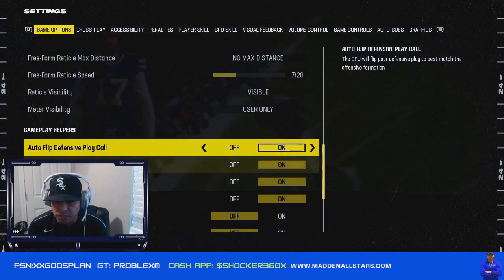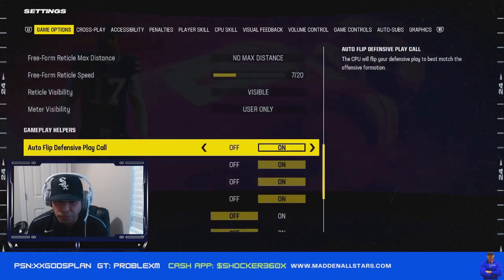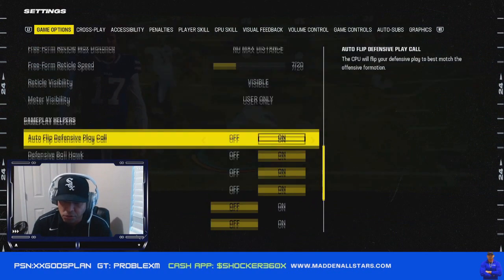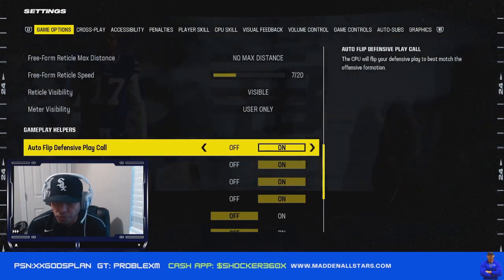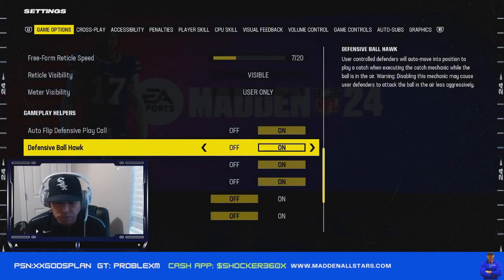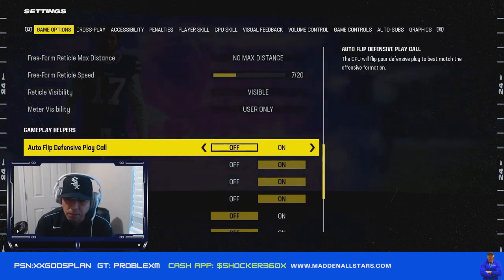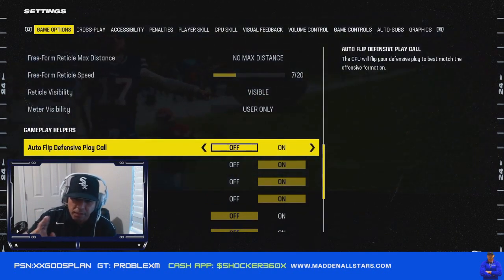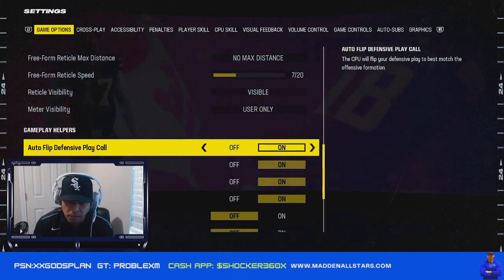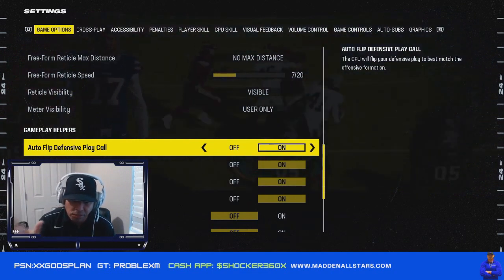Now here's the secret — look at all these on/off switches. Auto Flip — I'll leave it on. It doesn't do a ton, but it flips your defensive play every time to match the strength of the offense. So if the offense has their strong side on the right and it's off, he'll run right at you. With Auto Flip on, it automatically flips your defense to stop that run and match the strength of the offense.